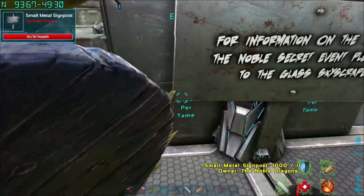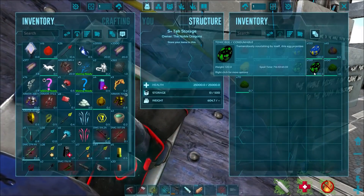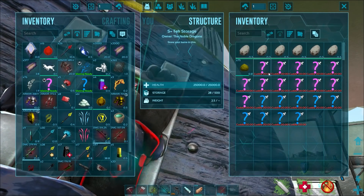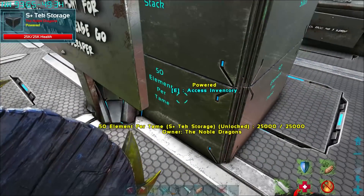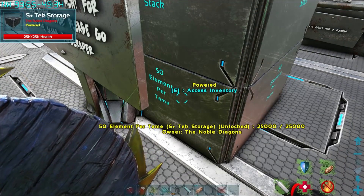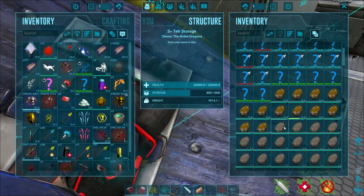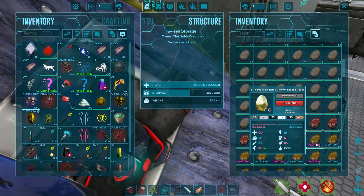We are at the trading post to try and get some primal blood - 15 element per tame, 2 element for 10 blood, 1 element for one thousand. What are these alpha dodos? There are also 50 element per tame - this is gonna be some bloody good tames. Demonic thorny dragon egg, demonic thorny dragon, omega allos, omega rex, demonic thorny dragon egg.